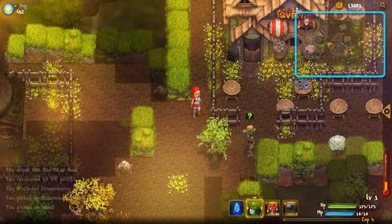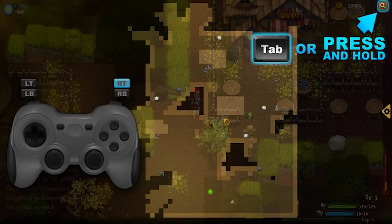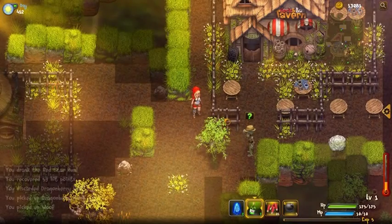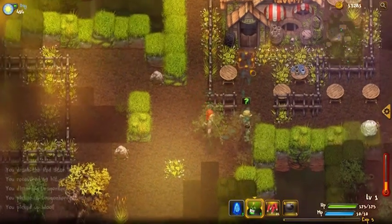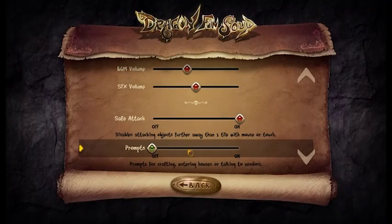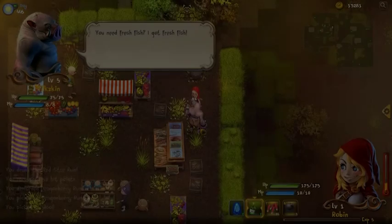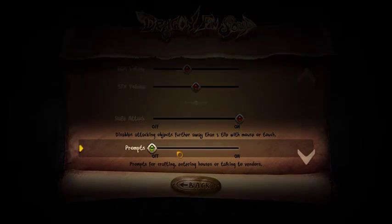On the top right you'll see the mini-map. You can enlarge it to get a better view of what's going on. When you minimize it, all the doors you have not yet entered will be blinking and marked in blue. If you try to enter a house, there will be a prompt, but you can totally turn that off if it annoys you.